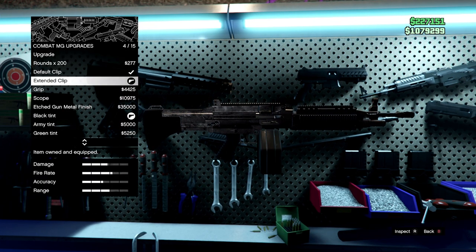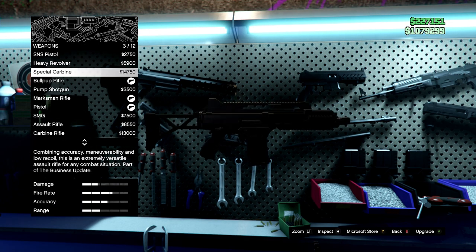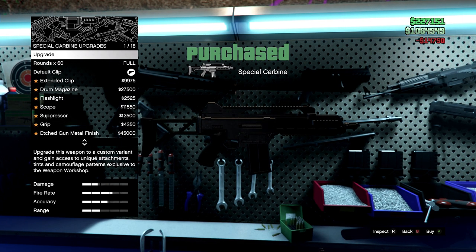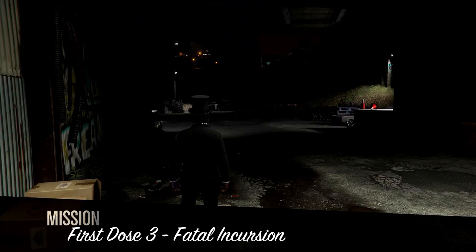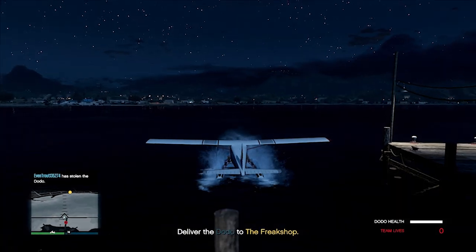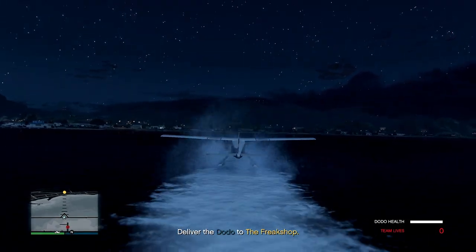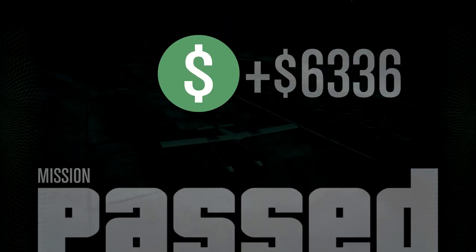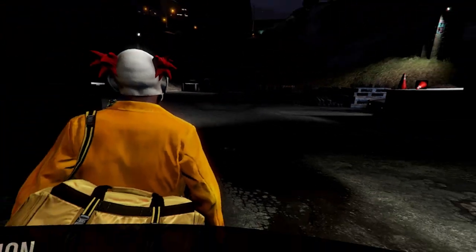I ended up buying the special carbon rifle and the Combat MG. The Combat MG is absolutely lethal, especially with the extended clip, so definitely get that. From there we went outside the freak shop and completed the First Dose missions back to back — literally kept doing this. I get the $15K payout plus an extra $50K each time, and I kept doing this straight until I got to the last mission: Off the Rails.